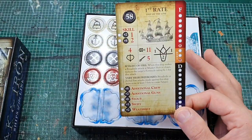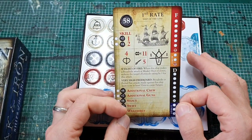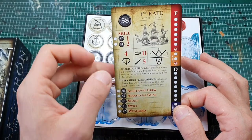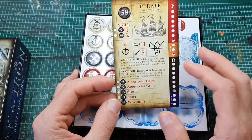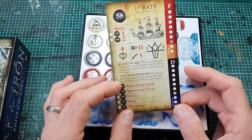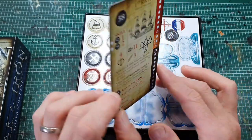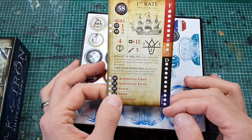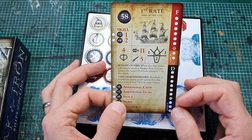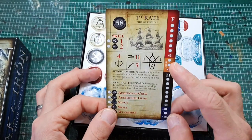Rules on the back, and the first rate has a broadside value of 11, fortitude 4, crew value of 5. Same rules as the other ships of the line. You can get things like additional guns for two points, which will get you up to broadside value 12, and that'll be 60 points — so over half of your points allowance.